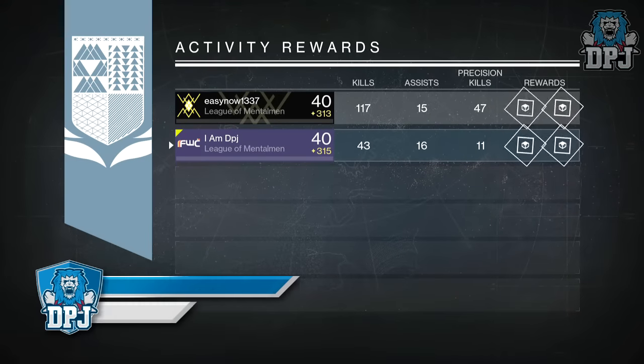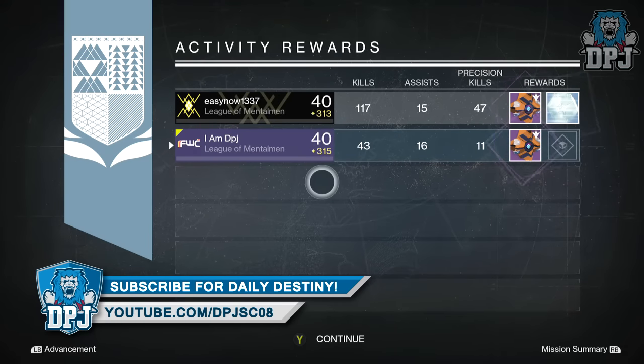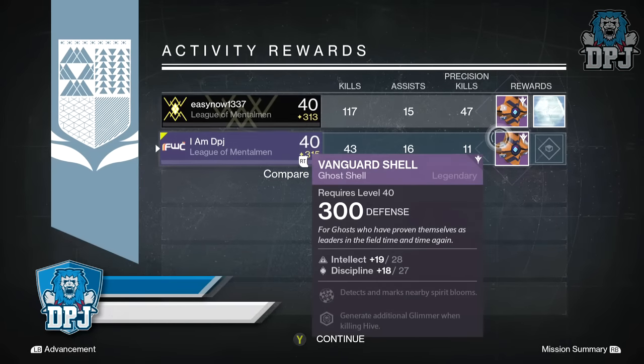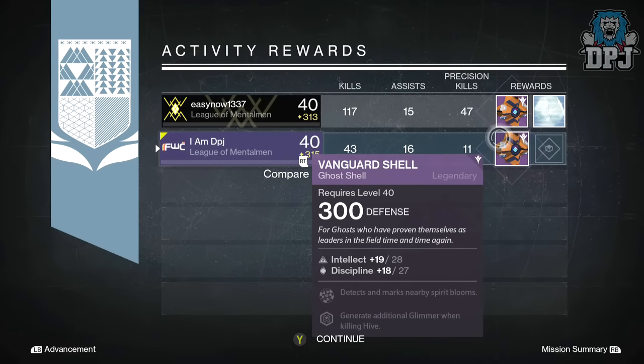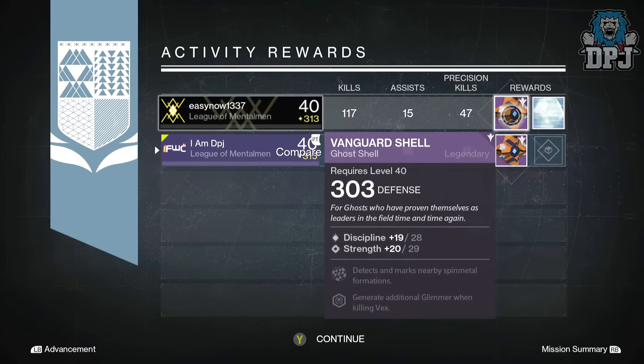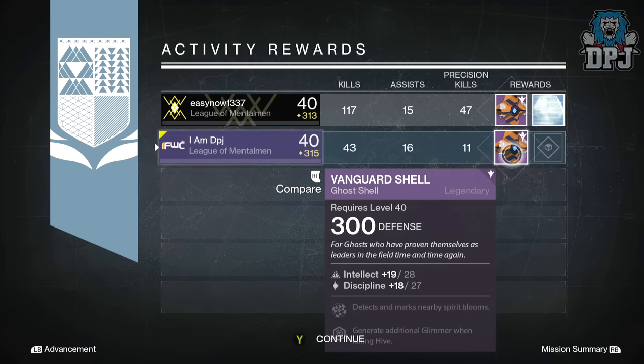Starting with my Hunter, I got a 300 defense ghost shell offering intellect and discipline — detects nearby spirit bloom and generates additional glimmer when killing Hive. Easy now. My buddy got a 337 ghost shell with 303 defense, offering discipline and strength, detects nearby speed metal and generates additional glimmer when killing Vex.